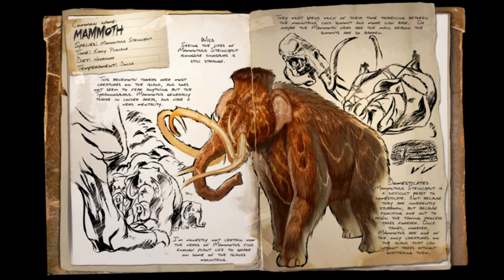Number 4: the Mammoth. The Mammoth is the 'I can do almost everything but nothing perfectly' guy of Ark. He can gather berries, wood, and thatch — and not only that, he can hold tons of it on his body. For some reason these furry giants are really good at a lot of things, and that's exactly why you should tame one.